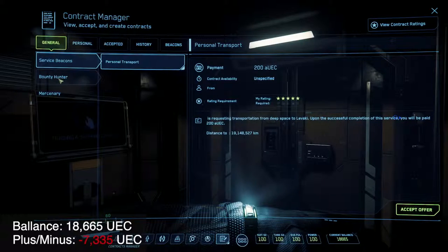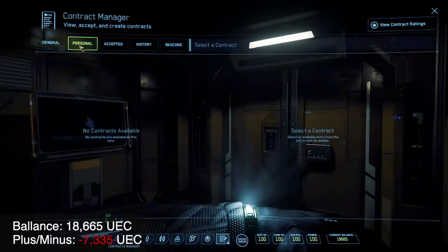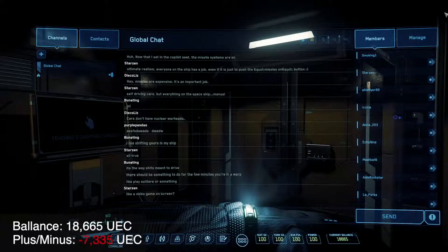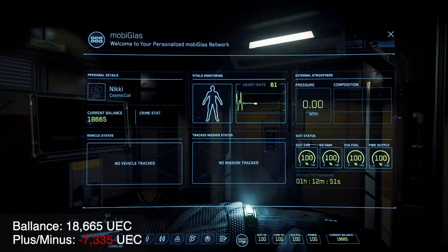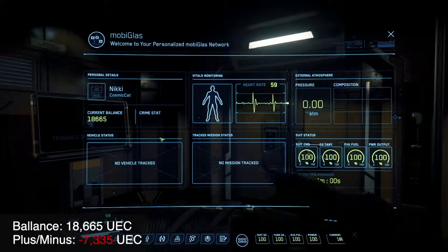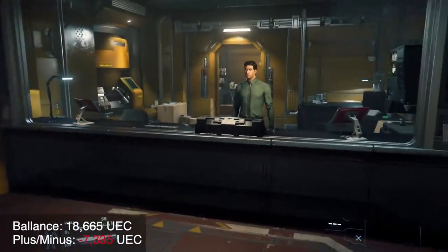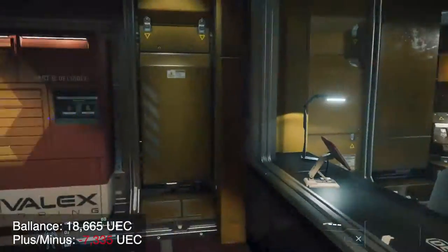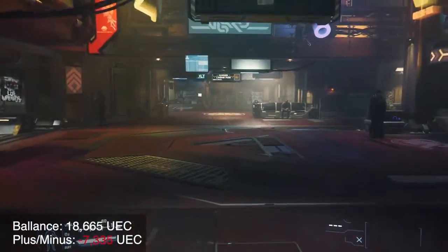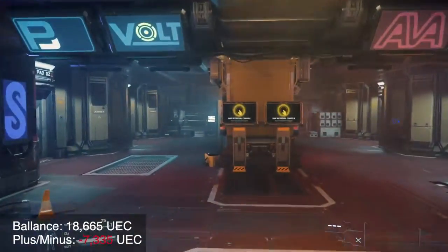So I went back to running more of these delivery missions and had much more success. I did stop over at Hurston today and walked into the New Deal shipyard, and I'm realizing that for the ships I want, it's going to take me 100 to 200 runs to make the money I need doing this.